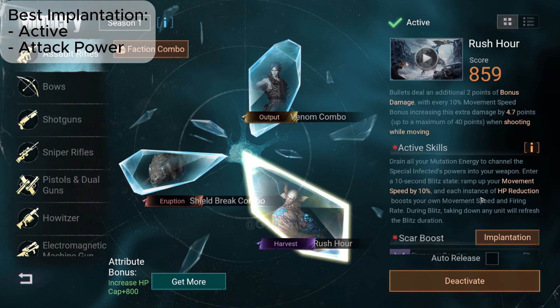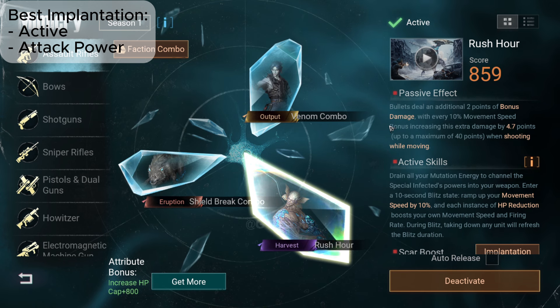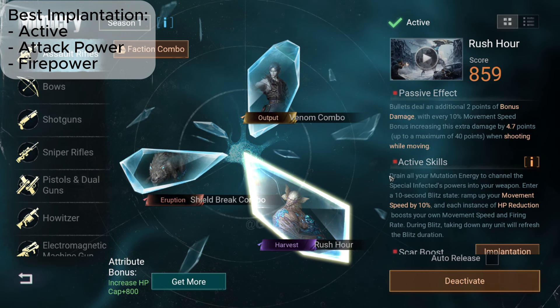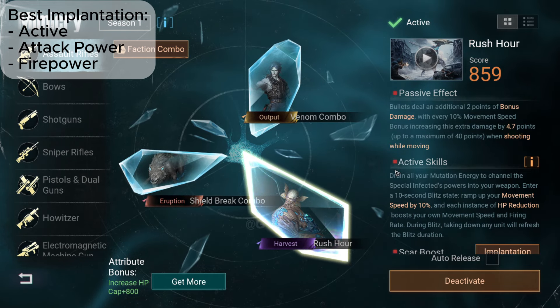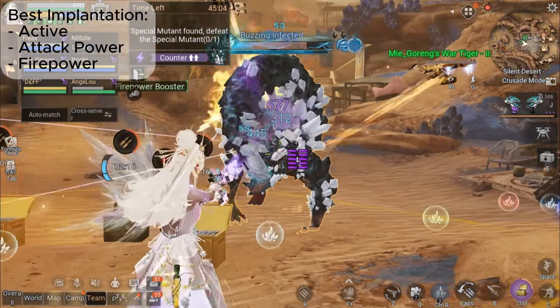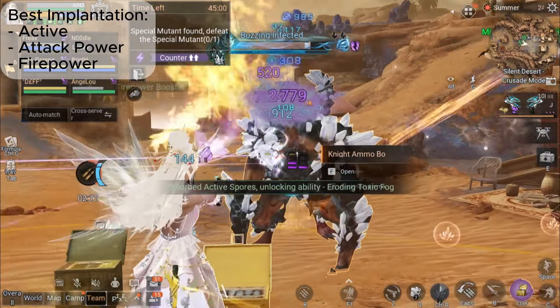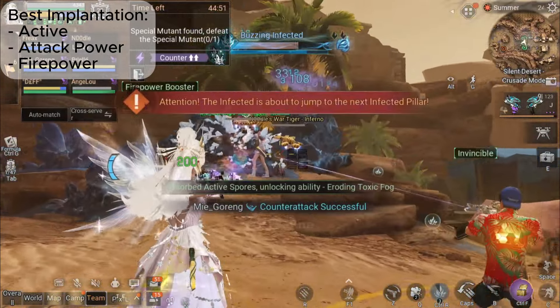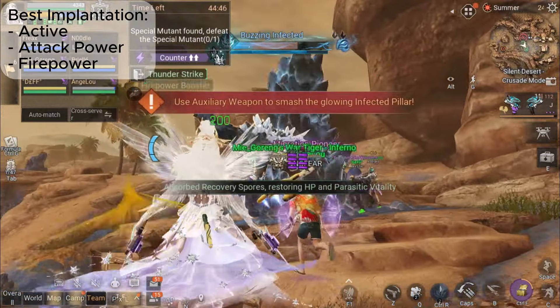Attack Power is an essential part of increasing your damage output and is a must. Think of Attack Power as the core of your damage potential — it's the foundation that all other attributes build upon. The higher your Attack Power, the more damage you'll deal across the board, so it's crucial to prioritize it in your build. Next up is Fire Power. While Attack Power is the base, Fire Power is what gives your bullets that extra kick. When using an assault rifle with two Fire Power, that additional 5% Fire Power is largely worth it depending on your play style. Fire Power boosts your weapon's damage output, and in a high-stakes environment like LifeAfter, every percentage point counts. In many cases, opting for that extra 5% Fire Power can make a noticeable difference, especially in prolonged engagements.